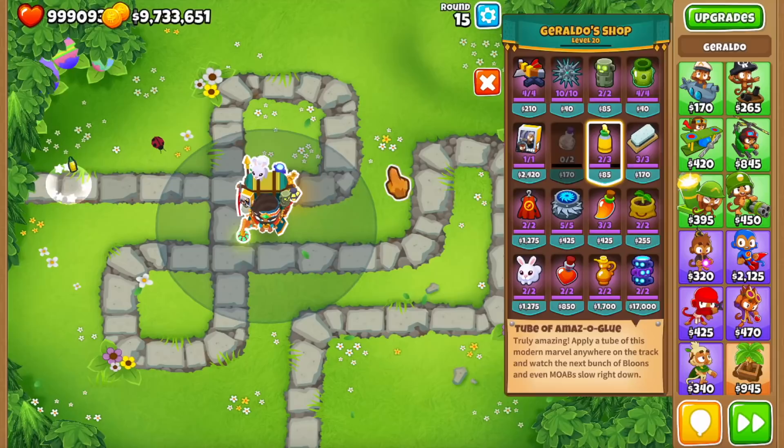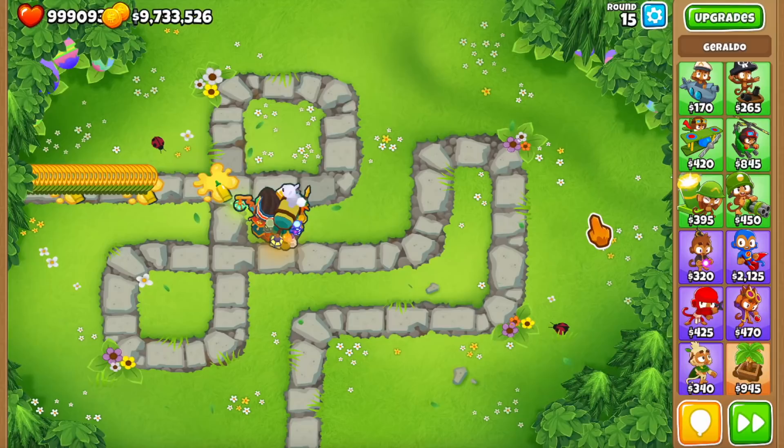The sea invisibility potion is pretty straightforward — it gives camo detection to a tower and makes them do extra damage to camo bloons later on. The tube of glue is also very straightforward — it's just a glue spill on the ground that will slow bloons and will affect MOAB-class bloons later on.